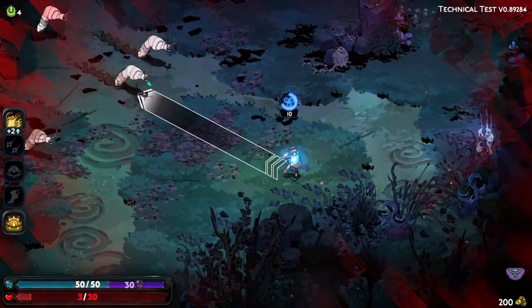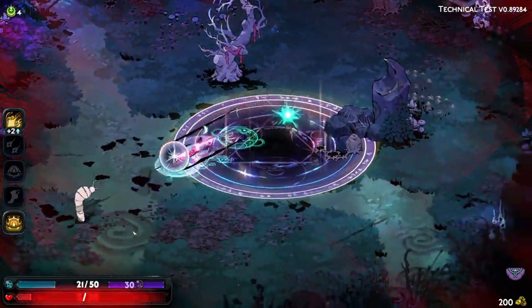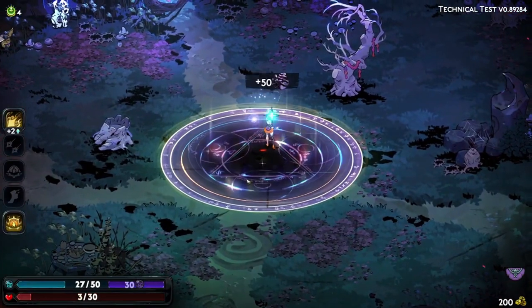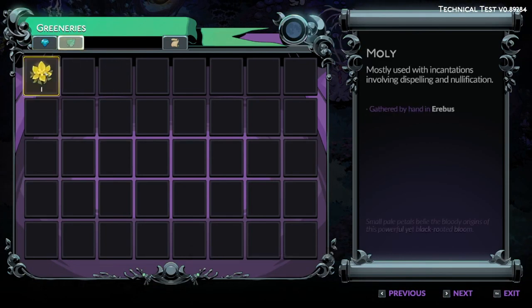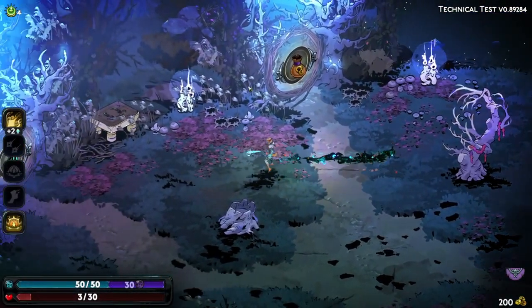Being selected gives you a unique opportunity to shape Hades 2 by reporting any bugs or gameplay issues you encounter, and your feedback could influence the final tweaks before the full release. If you're not chosen immediately, don't lose hope — Supergiant Games plans to expand the pool of testers as the technical test progresses, increasing your chances to participate as they scale up their testing phases.